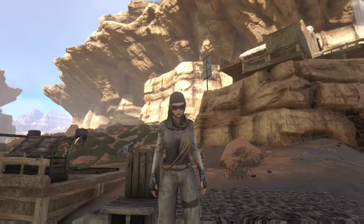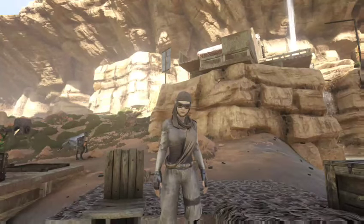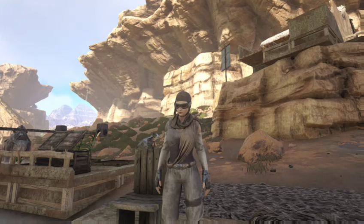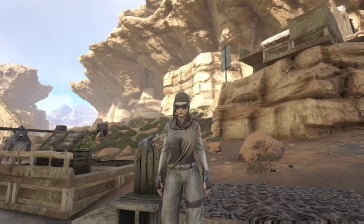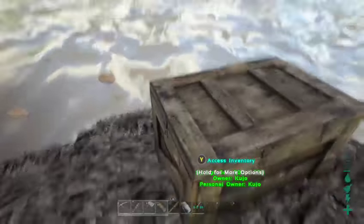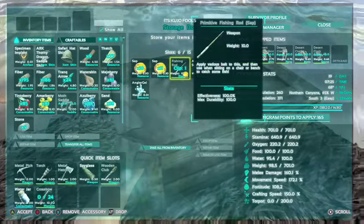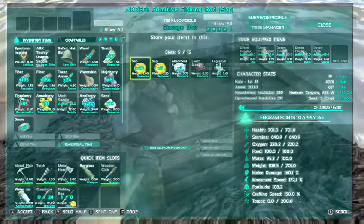Hey everybody, it's Cujo Fools and today on Survival Evolved Scorched Earth DLC we are going to be fishing and taming a moth. The Xbox version just got the fishing rod in the last update, so I'll show you guys how to fish. All you need to do is learn how to make the fishing rod, which will take 15 engram points, and tree sap, which is used for your bait.